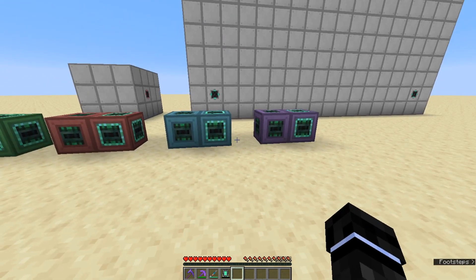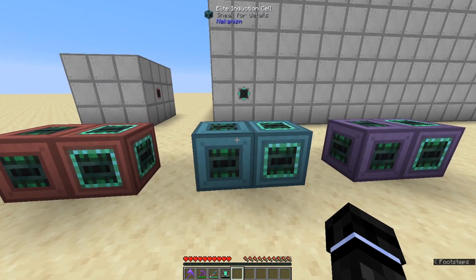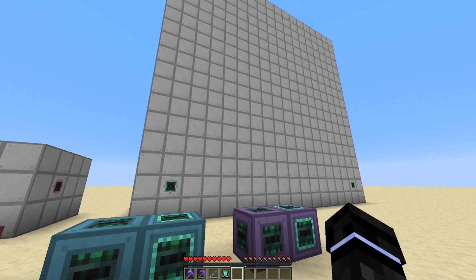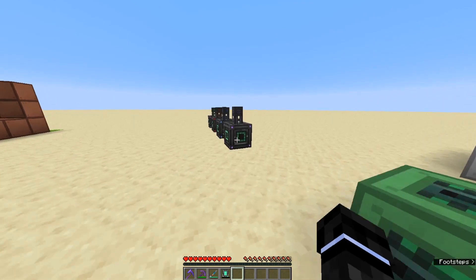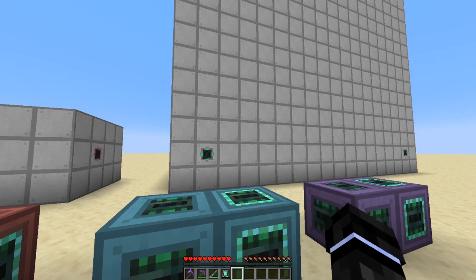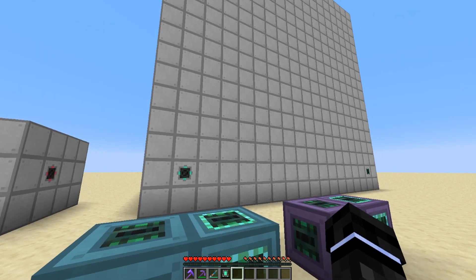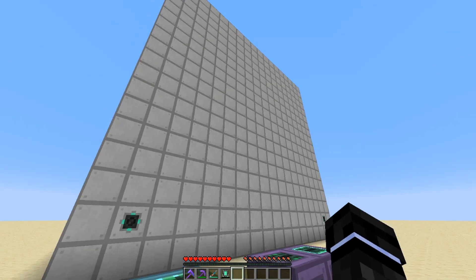That's per block, so if you have multiple providers it multiplies by how many you have. If you want to fill the entire thing with induction cells and just one provider you could — it would take a very long time to fill because it'll be slow. The induction cells keep their energy when you break them, same with the energy cubes — pick them up and move them and they'll keep their energy. If you want to do it efficiently, have half induction providers and half induction cells, then as you start to fill it up, slowly swap in more cells and take out providers. That way you're always filling it up, until eventually you have it full of induction cells and just one provider.